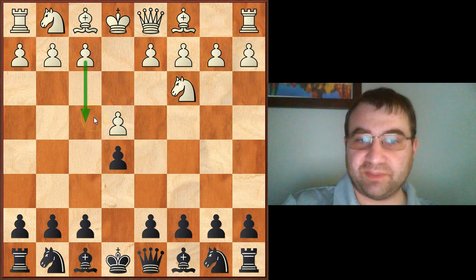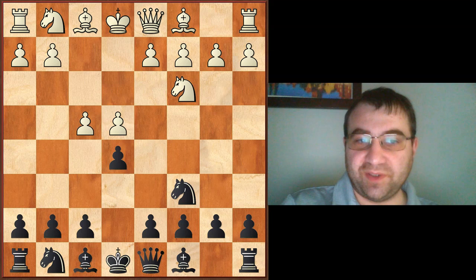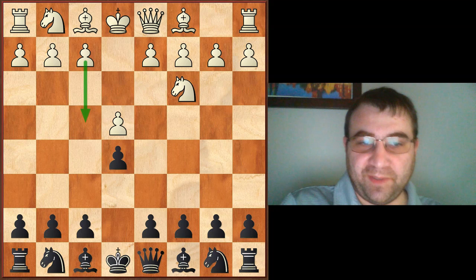The Vienna, as I was always taught it, is an attempt to play the King's Gambit but under more favorable circumstances. For example, if black plays Knight C6, which doesn't fit with most King's Gambit defenses, white would continue with pawn to F4 to play a favorable kind of King's Gambit. Of course, that's not the only reason people play the Vienna. White can also employ setups with G3, and white can employ setups with Bishop C4, so you have to be prepared to meet all of those.